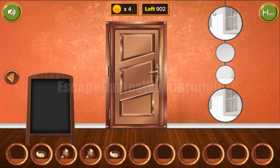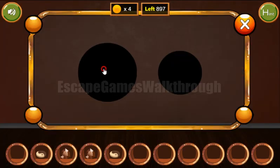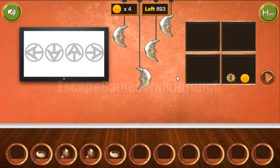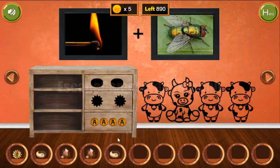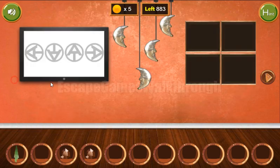Let's go to the right and look at this hint: it's big, small, small, and big circles. That's the hint to use here — big, small, small, big. We've got a star. Now we can put two tokens here to get the second star.